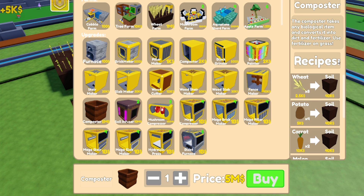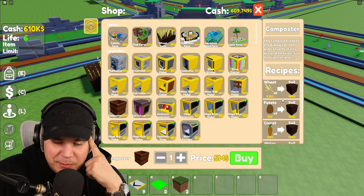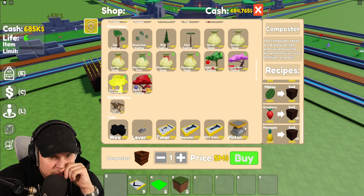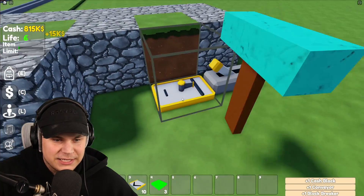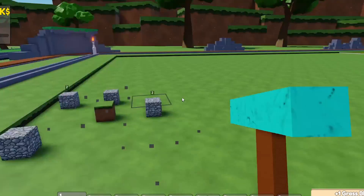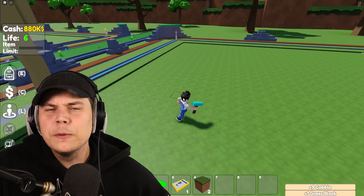Oh my God. Composter — give me one of these. This makes my wheat way more valuable. There's a bunch of stuff I can make more valuable. We can get pineapples. Oh my God, they're 7 million coins each. All right, so my very first task is going to be breaking down the starter farm because it's honest to God garbage. We know we tried that out in the first video. We don't need no freaking starter farm anymore, man. We're better than that.